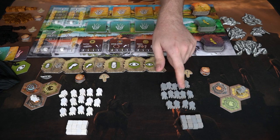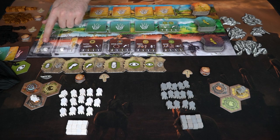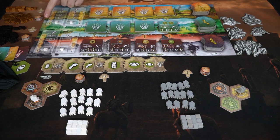Every single player is going to get all of their tribes people, all of their cubes, as well as four cubes you'll be placing on these four tracks: fight, movement, explore, and procreate. They all start on the one symbol, which is their basic strength for each of the tracks.